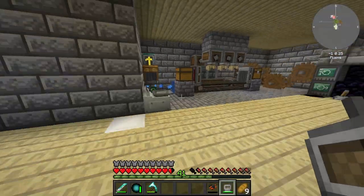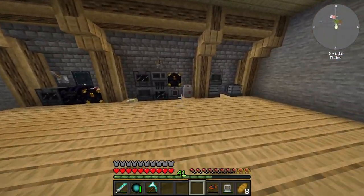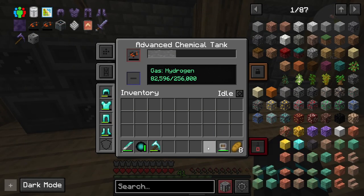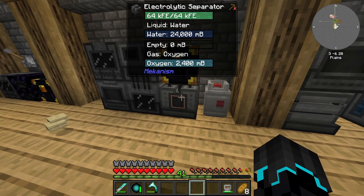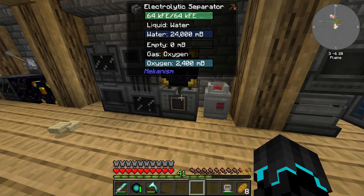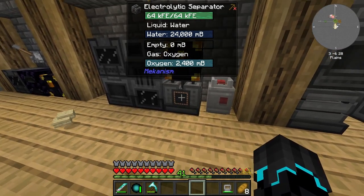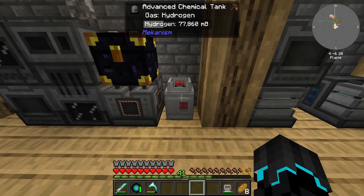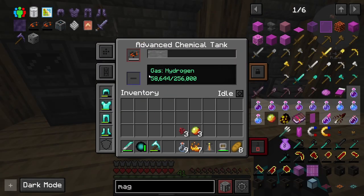The jetpack here doesn't actually use power — it's not getting charged — and that is because it uses hydrogen in order to fly. And that is why I placed this advanced chemical tank right here next to the electrolytic separator, so that when it's running and producing oxygen, it puts the hydrogen out here to the side so we can fuel our jetpack. There we go — our jetpack is now fully charged up.